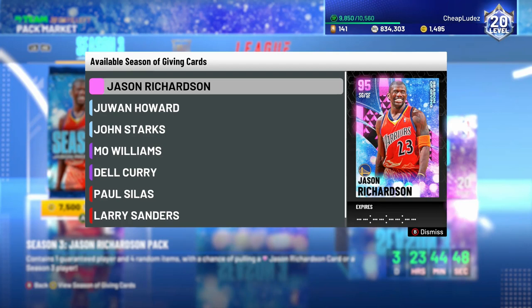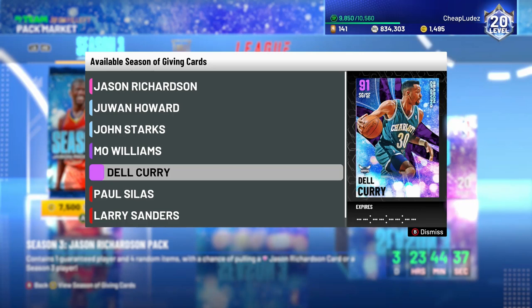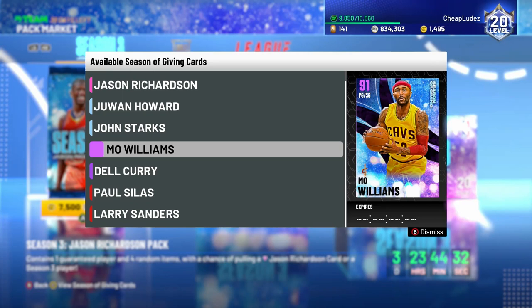Jason Richardson honestly might be one of the best cards in this game and I don't think anyone's even going to talk about him because he's not like named LeBron or something. Looks like the guys from the first set are in here like Juwan Howard, Mo Williams, and Larry Sanders, who's honestly one of the best handling centers in the game.